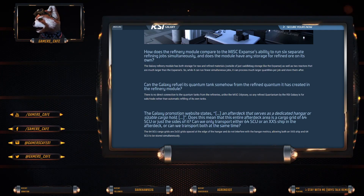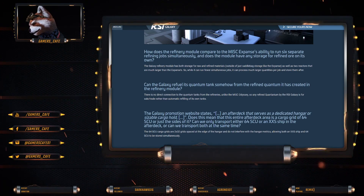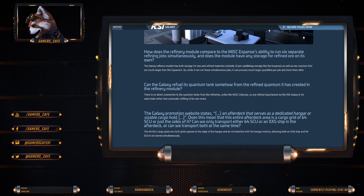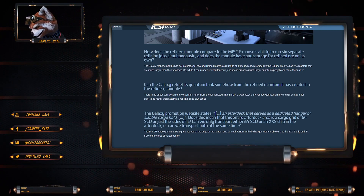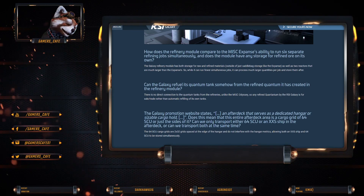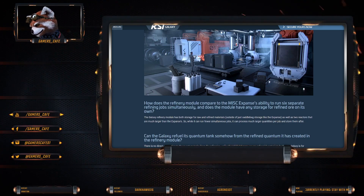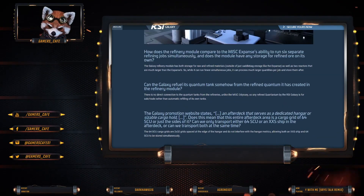How does the refinery module work compared to the MISC Expanse's ability to run six separate refinery jobs simultaneously? Does the module have any storage for refined ore on its own? The Galaxy's refinery module has both storage for raw and unrefined materials - outside of just saddlebag storage like the Expanse - as well as two reactors that are much larger than the Expanse's. So when it comes to fewer simultaneous jobs, it can process much larger quantities per job and store them after. I presume after completing a job it will spit out containers into a storage area.